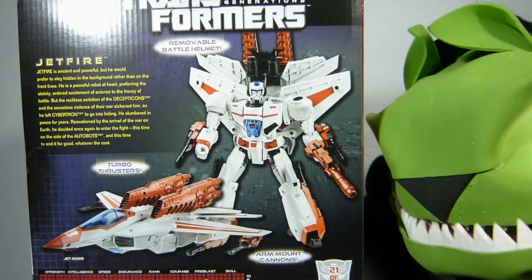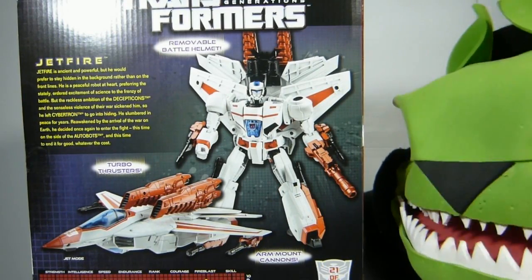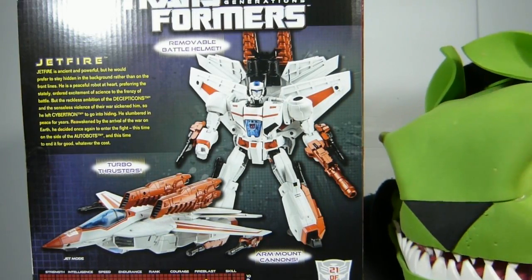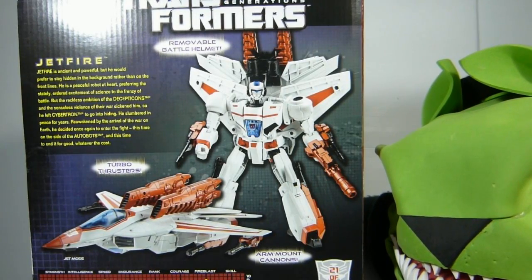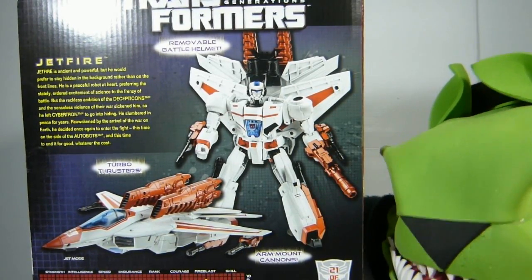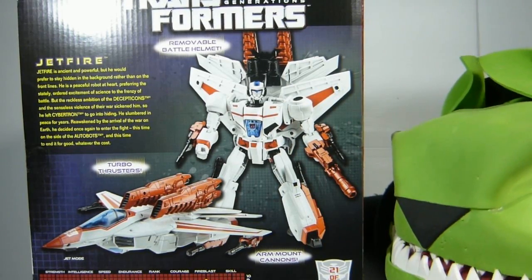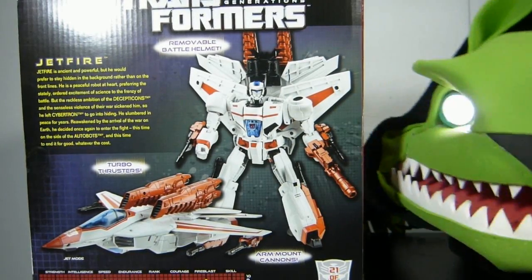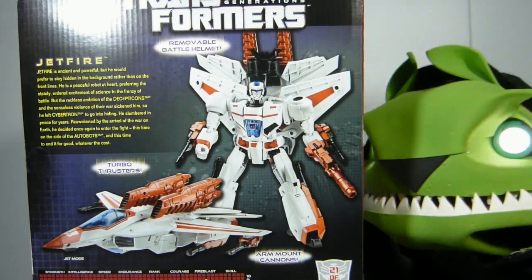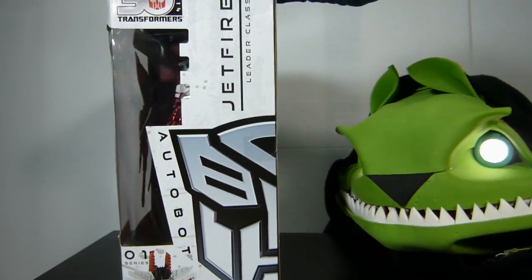And he's got the tech specs. Strength of ten, intelligence of eight, speed of nine — but he's a jet, it should be a ten, oh well. Endurance of four. Rank of five. Courage of seven. Fire blast of nine. Skill of five. I kind of always want their tech specs to be higher somehow. Let's go to this side — it's just got the Autobot symbol there. Jetfire. Leader class. And right here there's a photon missile launcher.